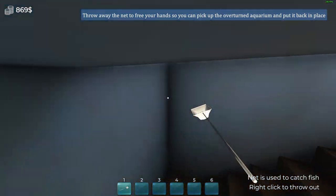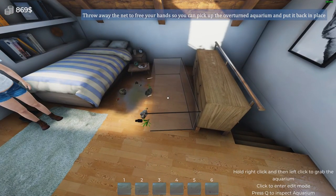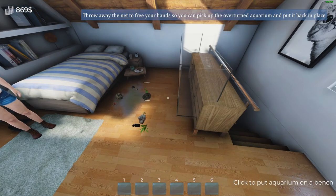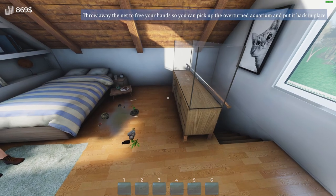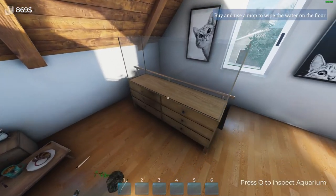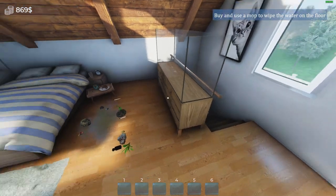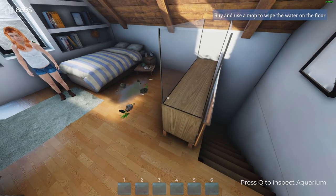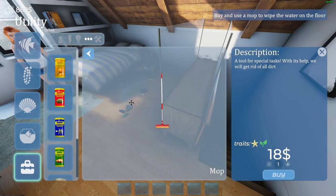No, we're bringing it upstairs because that's better. I'm gonna put it here. Hold right click and then left click to grab the aquarium. Then how can we place it? It's a pretty big aquarium though. It looks nice. Now we have to mop it. Where can we buy the mop? Right here.